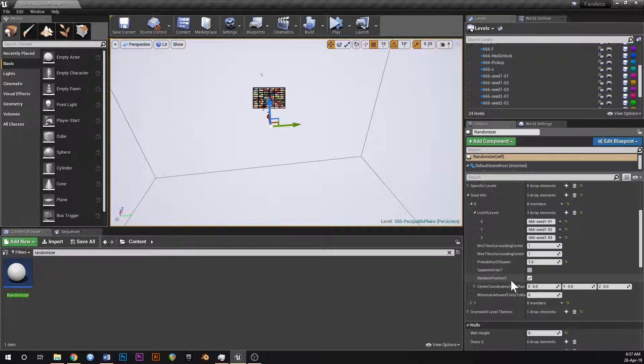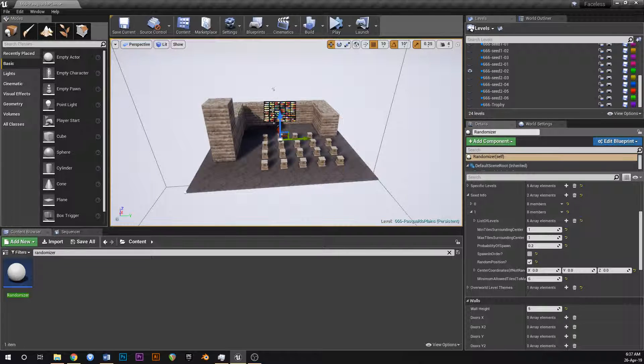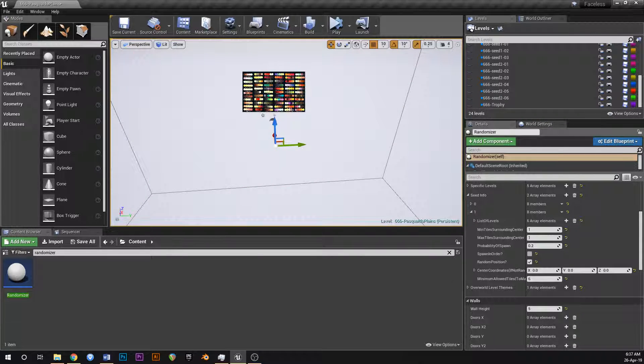The random position option - if that's not ticked, you can actually define the coordinates of where you want that to spawn in the world. So if I type in 1 and 1, it'll spawn right in the corner of the map. But if I say random position, it'll just pick a random set of tiles in the world and convert those to seed tiles. Then here we've got a second seed which has a low probability of spawning - it only spawns 20% of the time. This has got its own unique set of tiles - as you can see it's a unique theme, kind of like a little fortress or castle. It hardly ever spawns, it's rare.